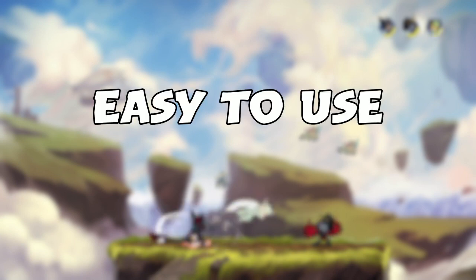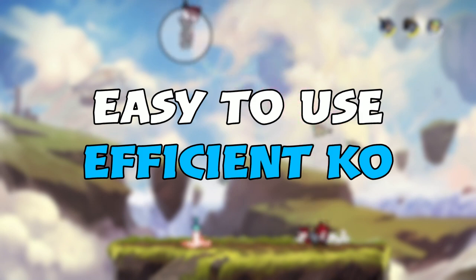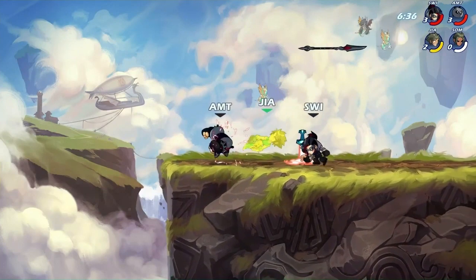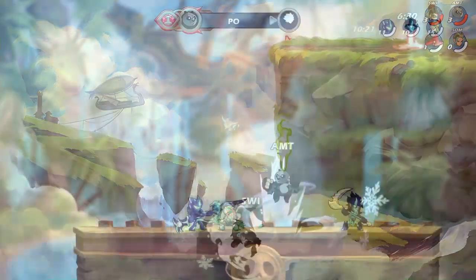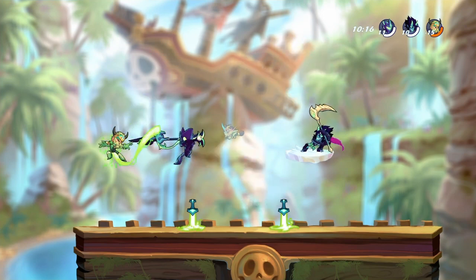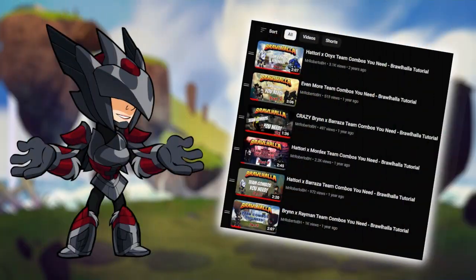However, I wanted to focus on easy and efficient combos that you could genuinely find useful practicing with your twos teammate if you play the legends. I wanted to do this because there's a lot of combo content out there which focuses on insane combos that are really long or really difficult. Now more recently I have been creating slightly crazier combos than I started with, and so as of today we're getting back on track.